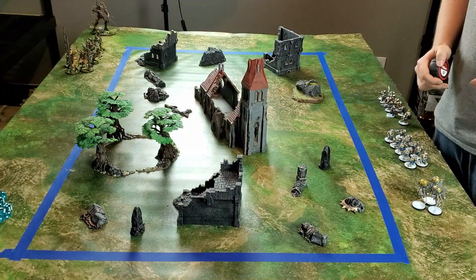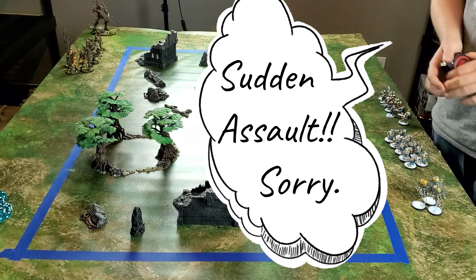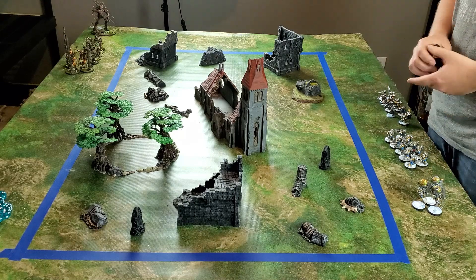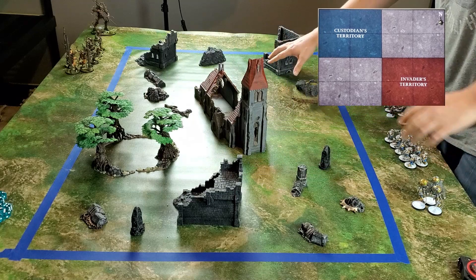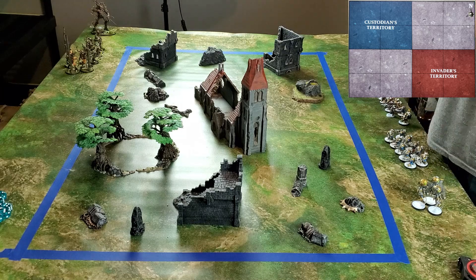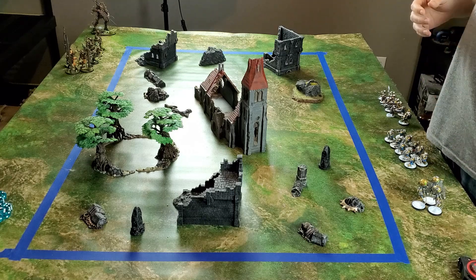Now that you've been introduced to our warbands, we're good to get started. We randomly selected a mission from the Path to Glory mission pack and got Sudden Death — basically one of us is an invader in the other's territory. The Aethergold Acquisitions crew are the invaders, and Eddie's Norroot Vanguard is the custodian. We're deploying in two quadrants, and at the end of each battle round we score one victory point for each quadrant we have more models wholly within than our opponent. At the end of five battle rounds the player with the most points scores a major victory. If tied, the custodian scores a minor victory — so ties go to Eddie.